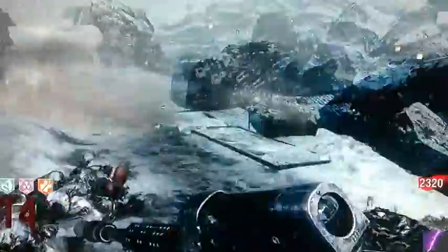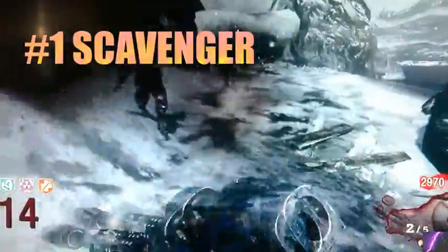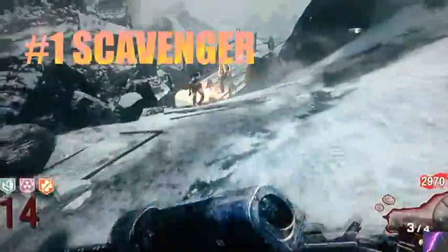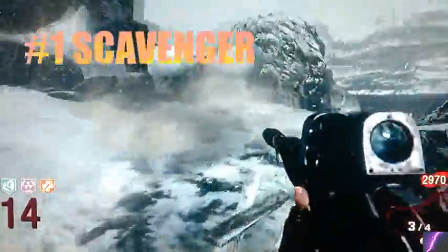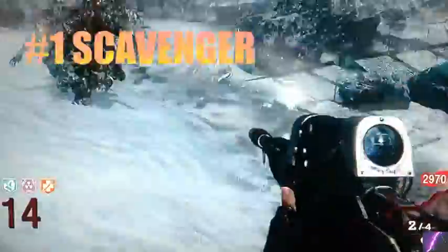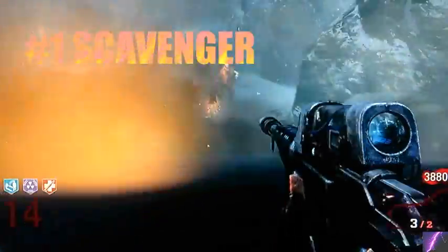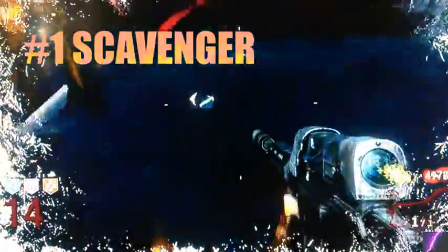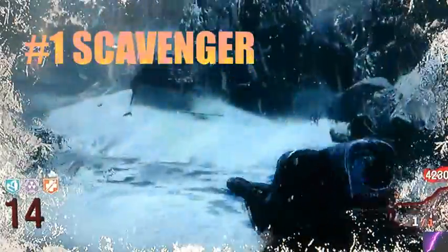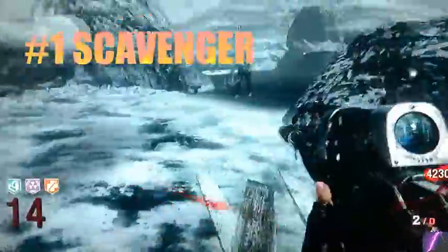Coming in at our number one spot — what else would it be? It's the Scavenger sniper rifle from Call of the Dead. Scavenger is just super awesome and cool. It's a sniper rifle — boring, you might think — but you know what's better than a sniper rifle? A sniper rifle that shoots explosive death. It fires explosive bolts which explode and do a massive amount of damage to the zombies, obliterating everything. It just feels super badass whenever you use this thing, and it was honestly the first weapon I thought of when creating this list. It's effective against zombies, effective against George. It's not infinite damage, so it does stop killing at high rounds, but it is super fun to use. Number one spot.